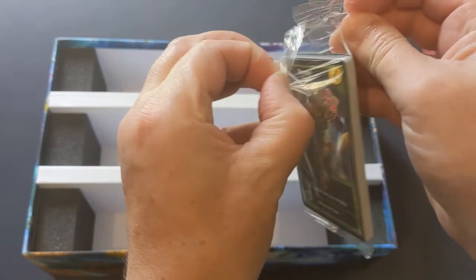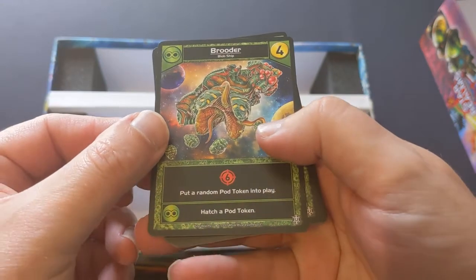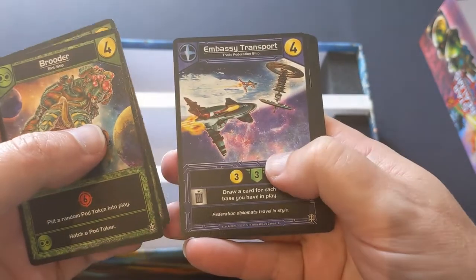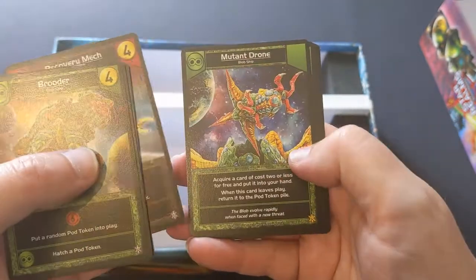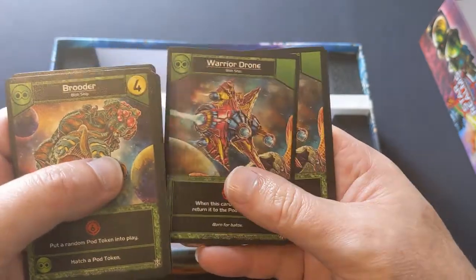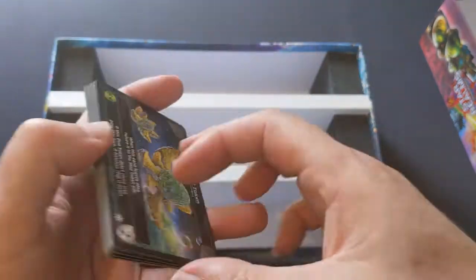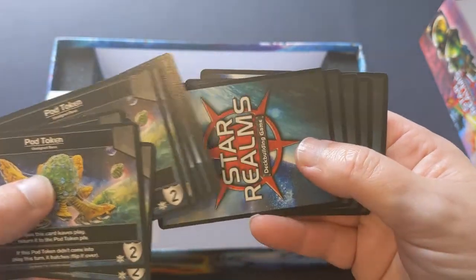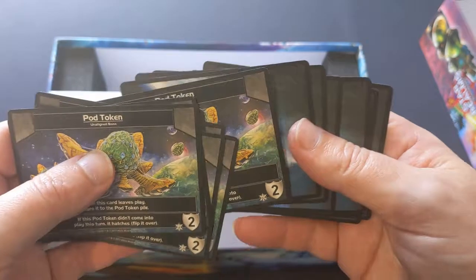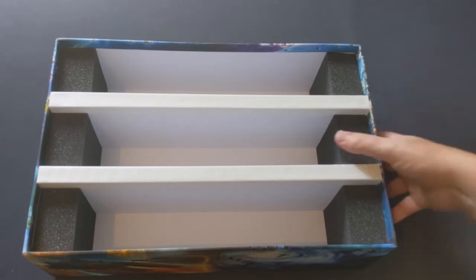And then this is just the extra pack. I can't remember exactly what is in here. Okay, so it's like a pair of cards each for each of the factions, and then the drone cards — okay, for the blobs. I'll just chuck those into the game. The pod tokens are all the same on the back, double-sided card. So it's just a nice little extra thing to have inside the storage box to add to the collection.